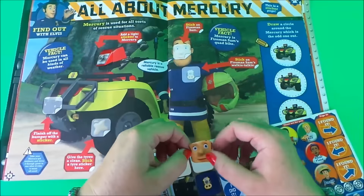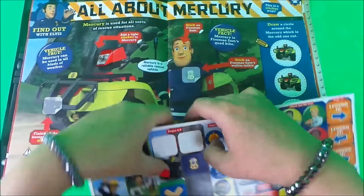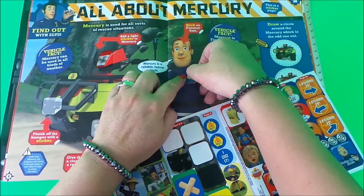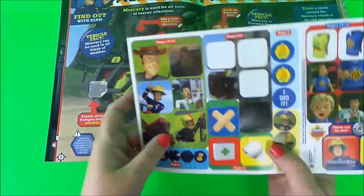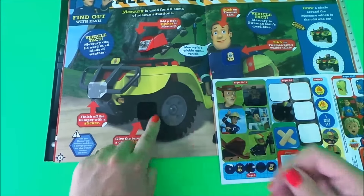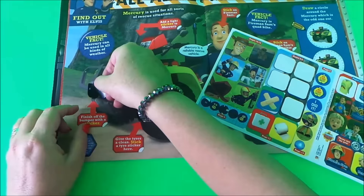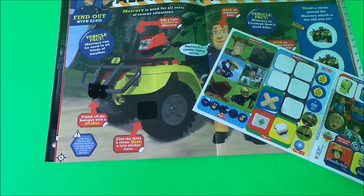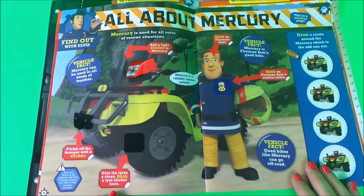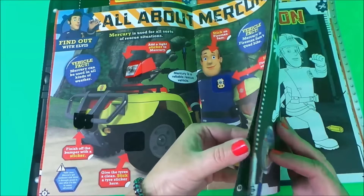He needs his radio — here we are, just put that in there. Now we need to give this tyre a clean, so we'll use this sticker to clean off that mud. We also need to add on the front of Mercury — let's put that just there. And it says here a vehicle fact: Mercury is Fireman Sam's quad bike. A fact about quad bikes is that quad bikes like Mercury can go off road. That's very cool!